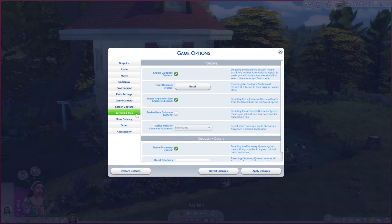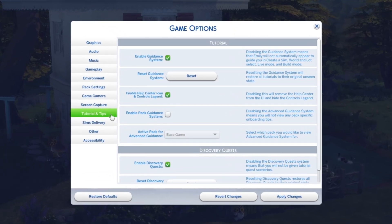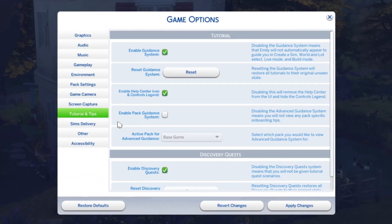Then you will look for a card which is called Tutorial and Tips. I will show you this part a bit closer. You are looking for the setting which is called Enable Help Center Icon and Controls Legend.